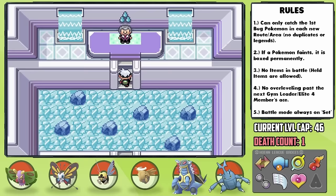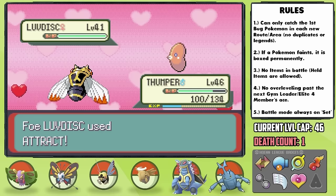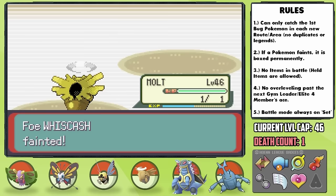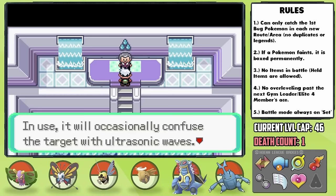Back in Sootopolis, we have the 8th and final Gym Leader, Juan. I led with Thumper with a Persim Berry and started loading up on Swords Dance. He kept using Water Pulse followed by Attract, but now that we have Baton Pass, I can switch into my ultimate plan — Molt — who avoids Water Pulse, and thanks to the Speed Boost passed to him, can now outspeed and one-hit KO every Pokemon on his team with either Leech Life or Shadow Ball. Incredible stuff. Juan offers us his outfit after the battle — I'd try and rock that fit if given the opportunity.